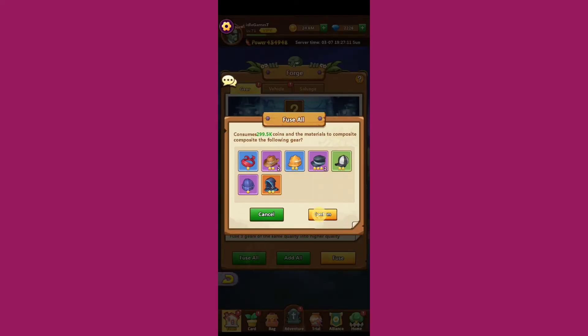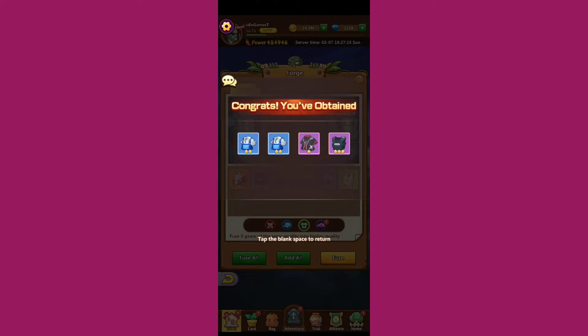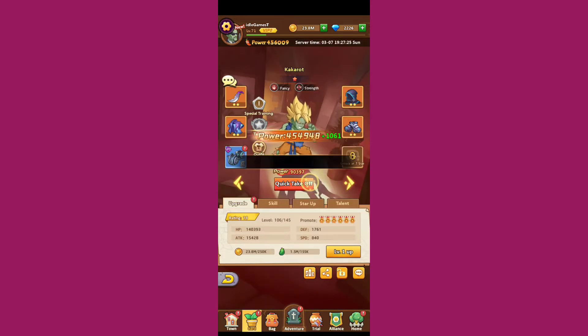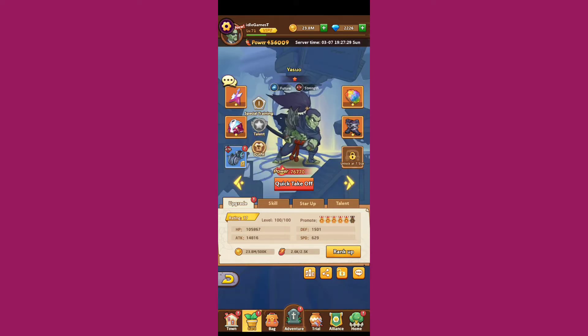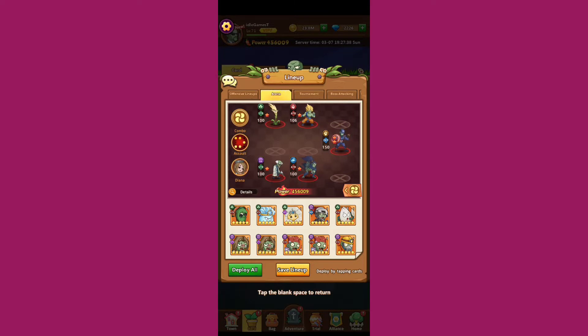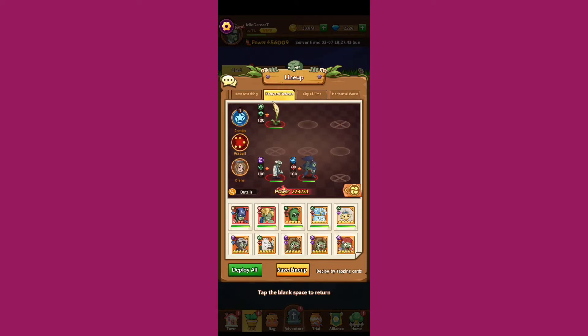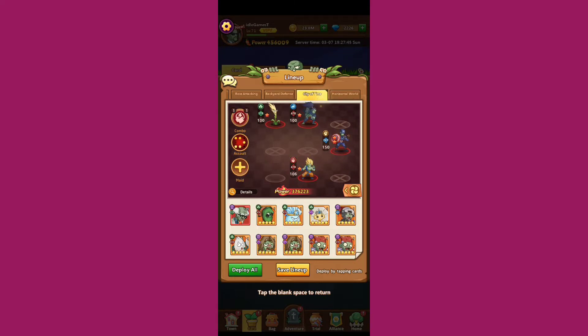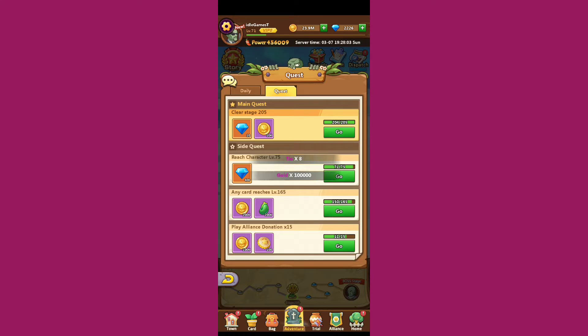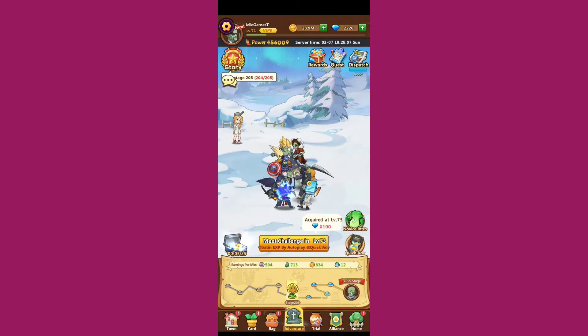Like all RPGs, you'll have gear to equip on your heroes to make them stronger. The downside is you'll sometimes be unable to progress because your level is too low. You'll have a tournament, arena, and boss battles. There are also maids — extra heroes that give you boosts when you encounter problems. They're not that useful at the beginning, but hopefully more so later.